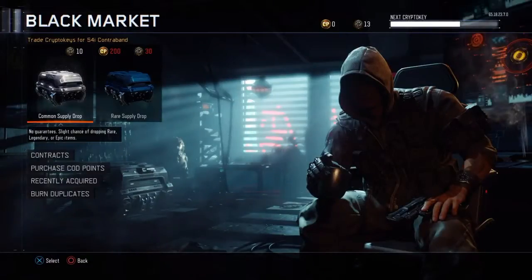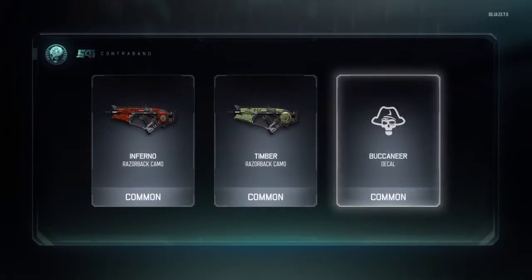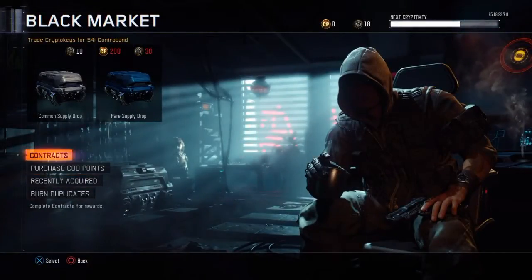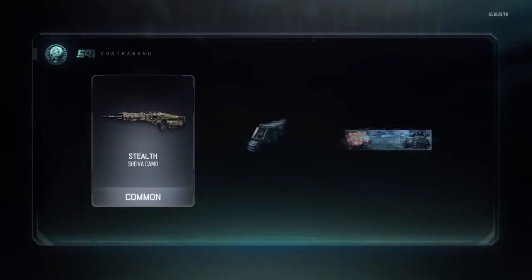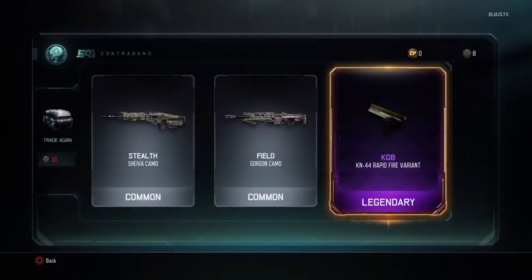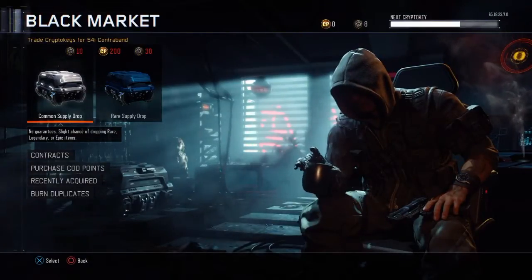Nothing, nothing - I already got that. Come on, nothing, nothing, nothing. Burn duplicates one more time - we're going to use every last bit of our crypto keys. The KN-44 Rapid Fire - and I use that too, so I will be equipping that.